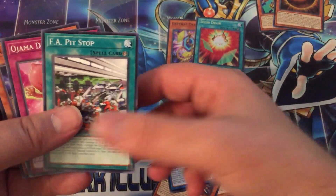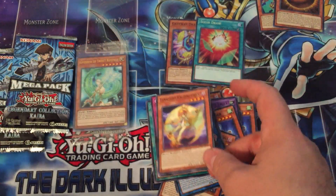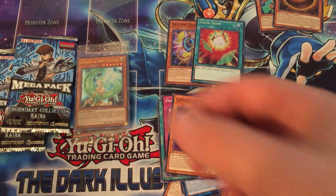Then we have the Xcrawler, a FA Pit Stop, an Ojama Duo, and Kaleidichick. I actually love Lunalights — I'm actually thinking about building the deck. It's a really cool little deck, but the deck somewhat misses the Xyz cards because being able to search the whole deck with Broadbull is pretty nice.